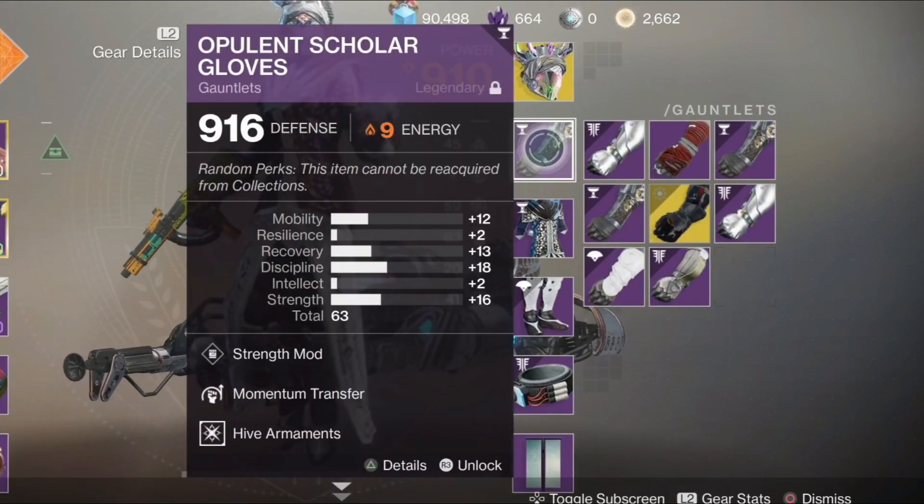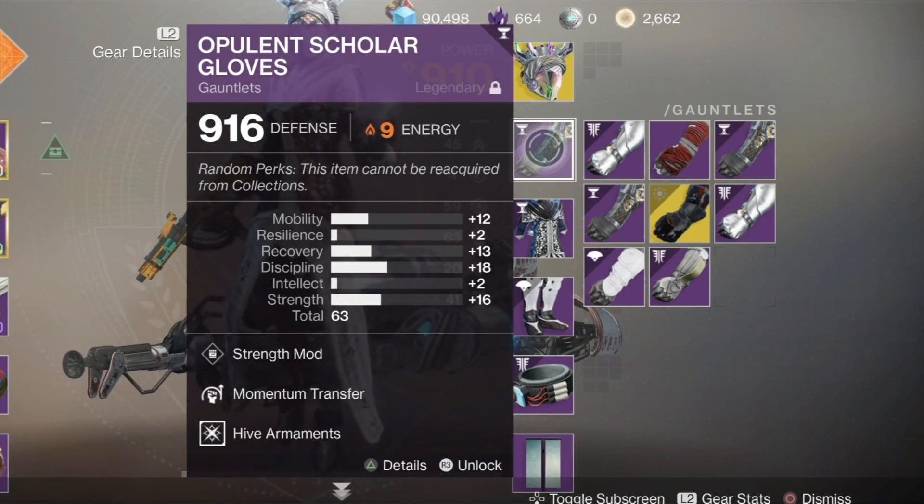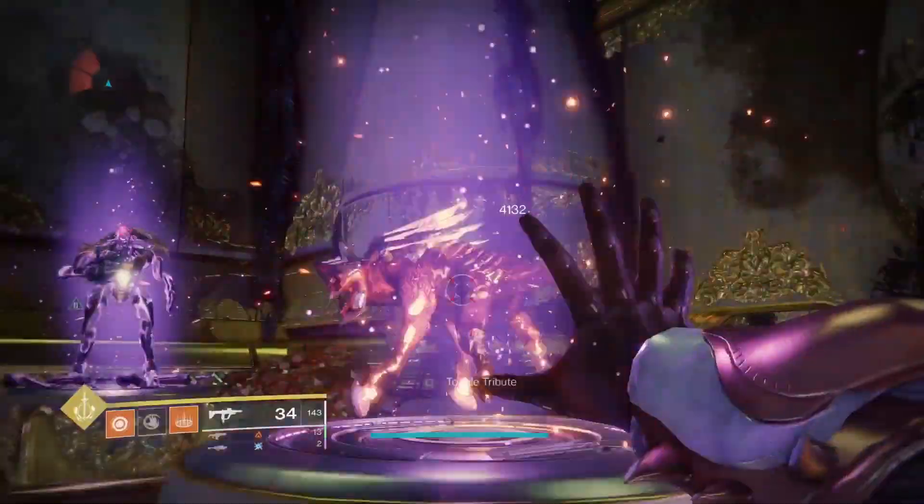We're going to start at tier 4 — that's a stock 1 minute and 8 second charge time. I'm going to be using the armor 2.0 momentum transfer, which is exactly the same as the armor 1.0 momentum transfer, and we'll see what the charge time comes out to.